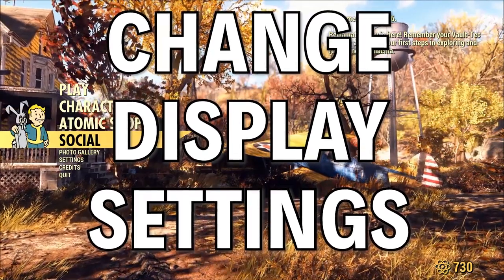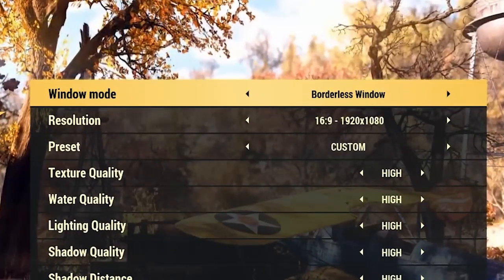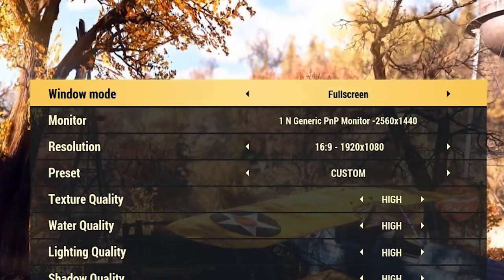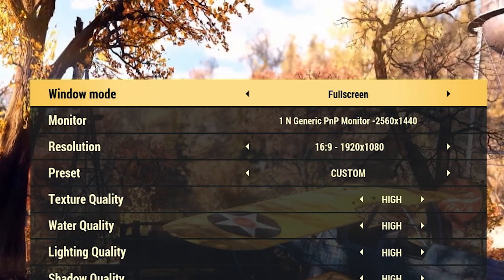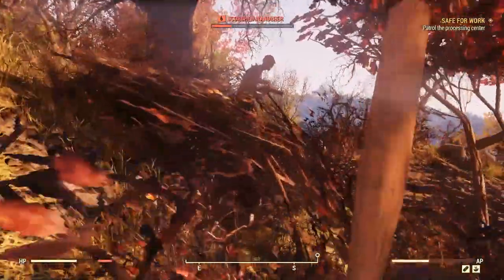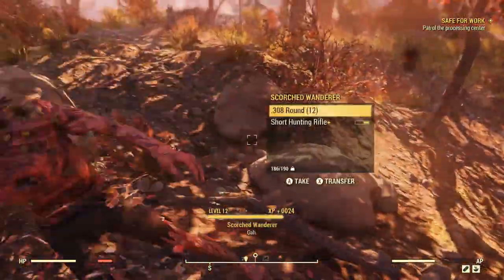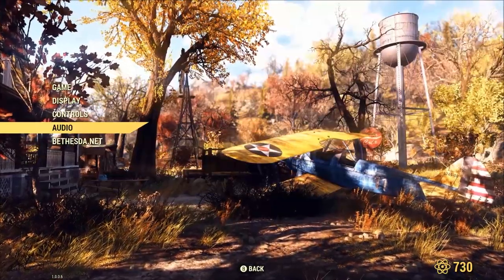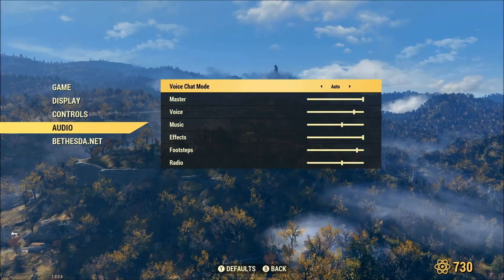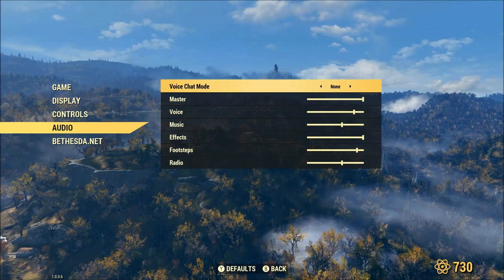Tip number one: if you're on PC, you can go to the display settings and switch from borderless window to full screen. I've heard from a lot of people that this will improve performance significantly. Also, if you don't want to hear YouTubers like me blathering at you during character creation, go to the sound and turn off voice chat. I think it's on auto to start with, but just turn it completely off. You can always turn it back on later.